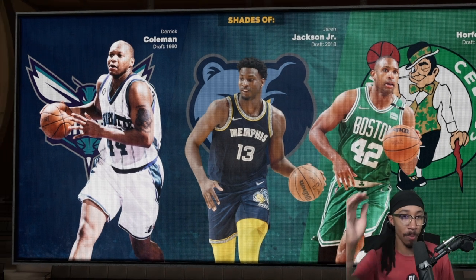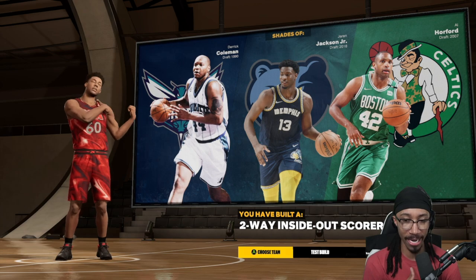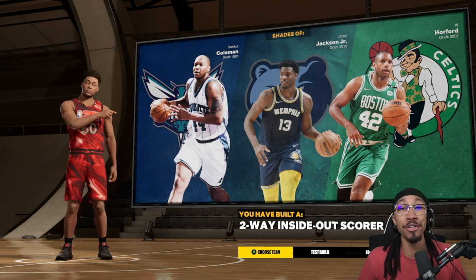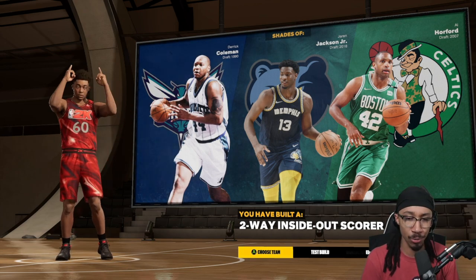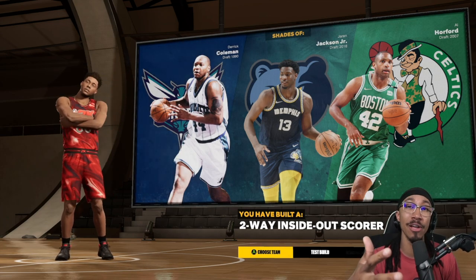It gets a Derek Coleman, Jaron Jackson, and Al Horford comparison. It is a two-way inside-out scorer. Ladies and gentlemen, that is going to be your swing build — a two-way inside-out scorer. I hope you guys enjoyed this. Let me know if this is a dub build or if you think this is an L video.